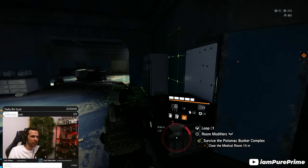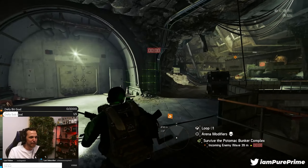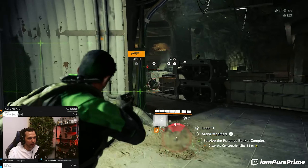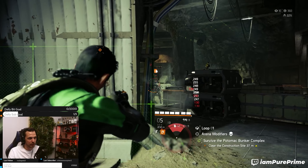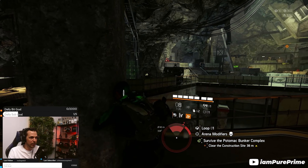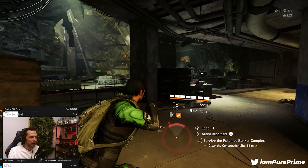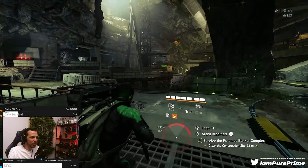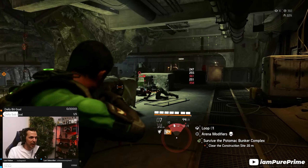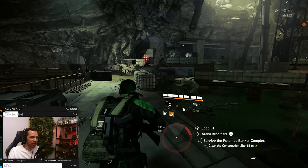To go over the basics real quick: we have four different talent pools within Descent. We have offensive talents (red), defensive talents (blue), utility talents (yellow), and exotic talents — the most uncommon. You'll get a lot more defensive, utility, or offensive talents. These are the ones shown on the doors whenever you choose your areas.